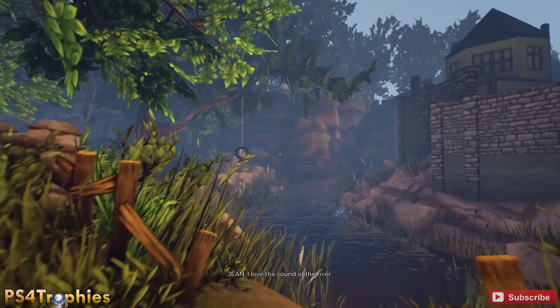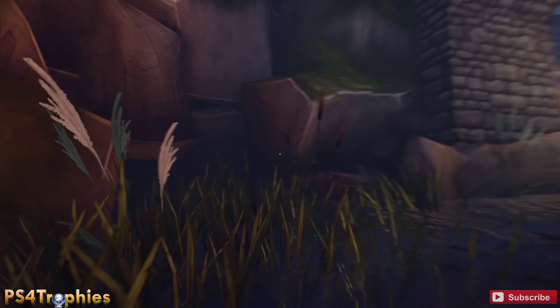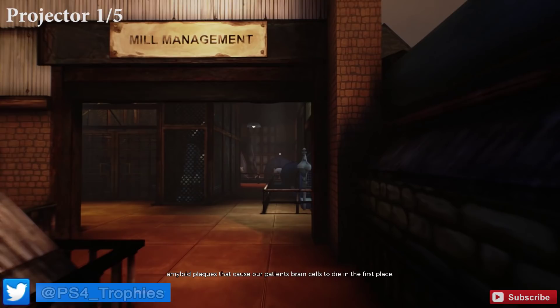Hey guys, PS4 Trophies here, and I'm back in Ether One. We finally got a patch so I can continue this guide. We're doing all the collectibles in the industrial area. We're gonna get there first. We're gonna show you all the projectors, the ribbon locations, knocker statues, voicemails, and plaques. But first, let's do all the projectors.